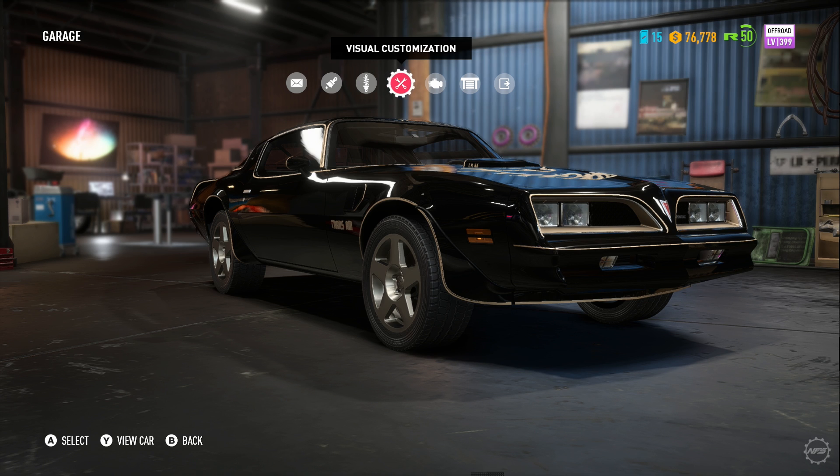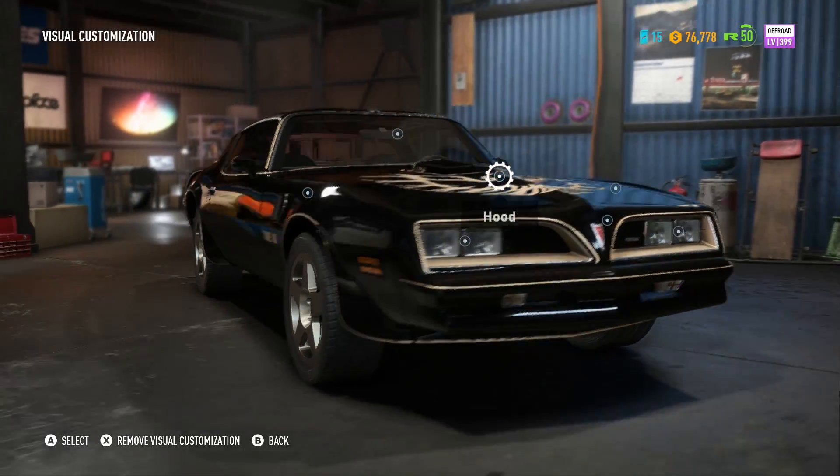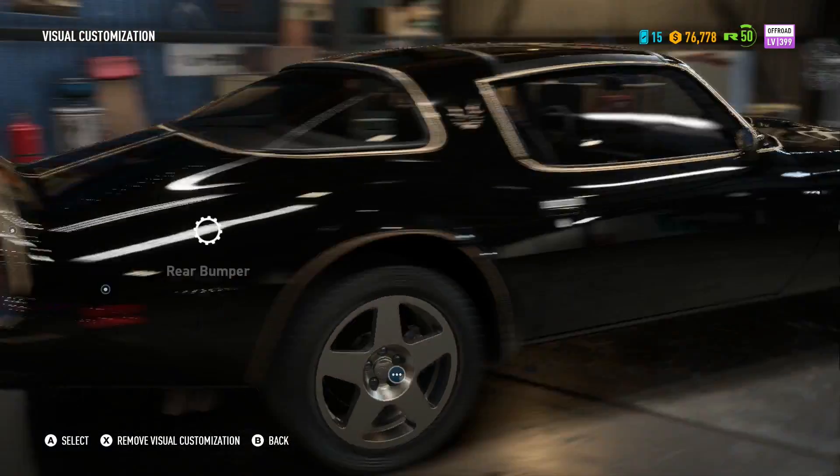With an instant click of my fingers I managed to get this car to level 399. Look at this thing — 1,274 horsepower, zero to sixty in 1.67 seconds. This is outrageous. This thing is ridiculously fast. I drove it a little bit after putting all the speed parts on it — oh my god. That's gotta be an interesting build. Let's have a look at what we can do to it visually first before we actually drive it.